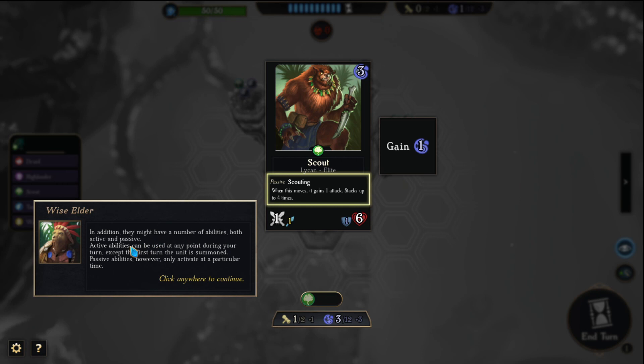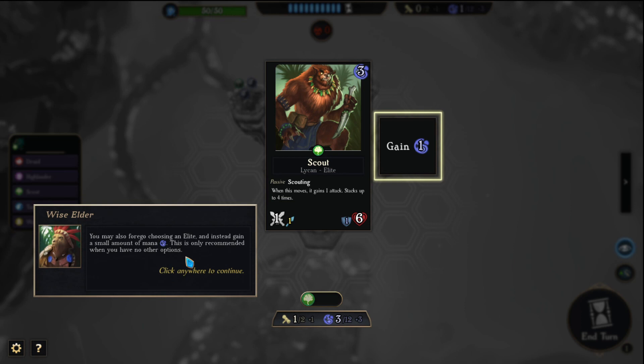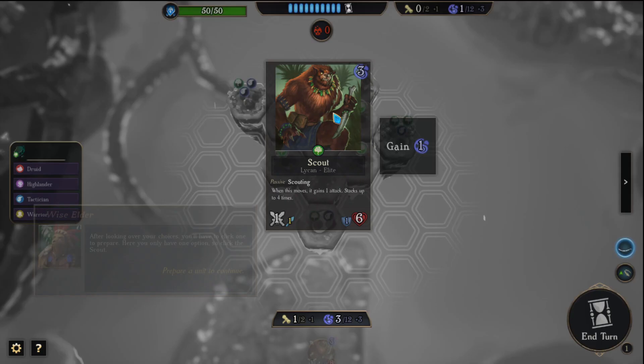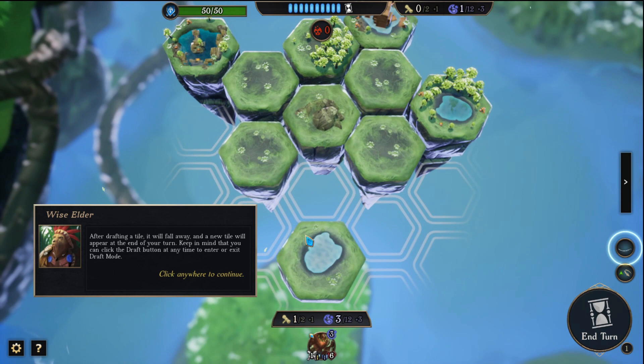You may also forego choosing an elite and instead gain a small amount of mana. This is only recommended when you have no other option. After looking over your choices you'll have to click to prepare. After drafting a tile it will fall away and a new tile will appear at the end of your turn. Keep in mind that you can click the draft button at any time to enter or exit draft mode.